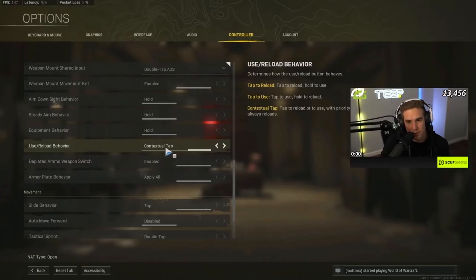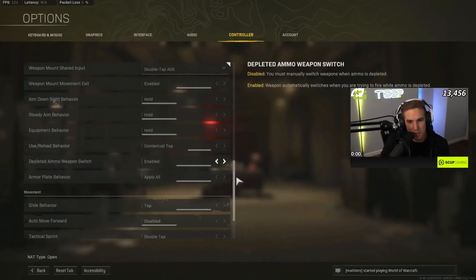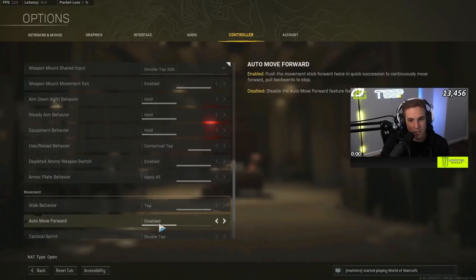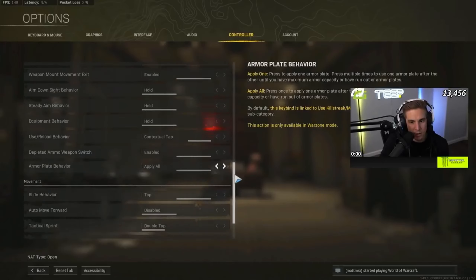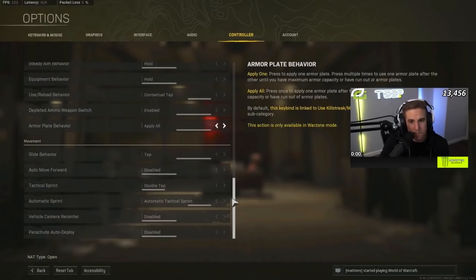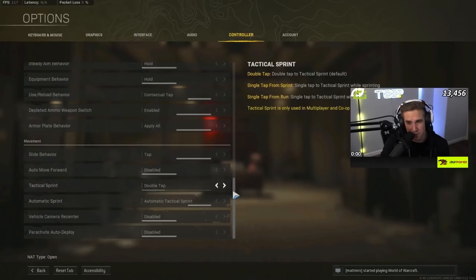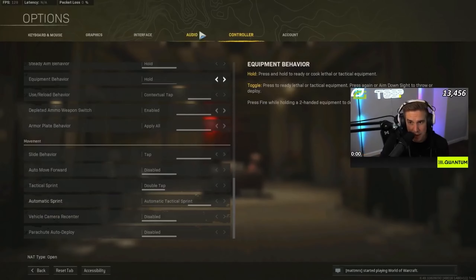Use reload behavior — switch this over to Contextual Tap, one of the most important settings for the game to feel fluid. Tap to slide as well. Armor plate behavior: Apply All. These three settings will help your game controls feel a lot more fluid — highly recommend turning those on. I also leave Auto Tac Sprint on so my left thumb isn't burnt from tapping sprint over and over.